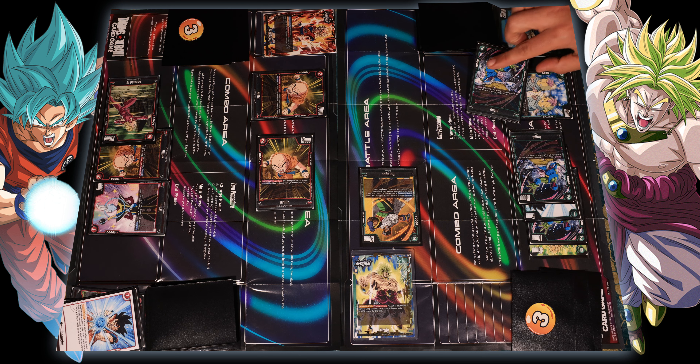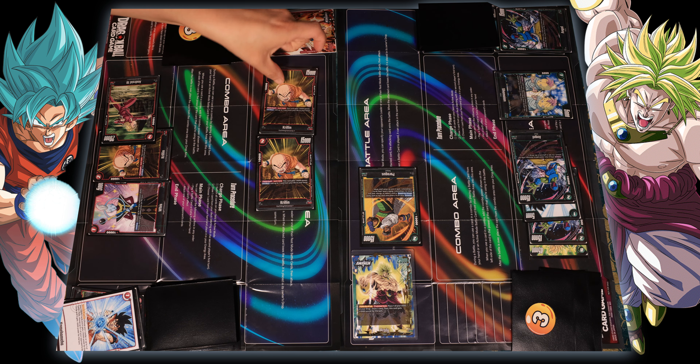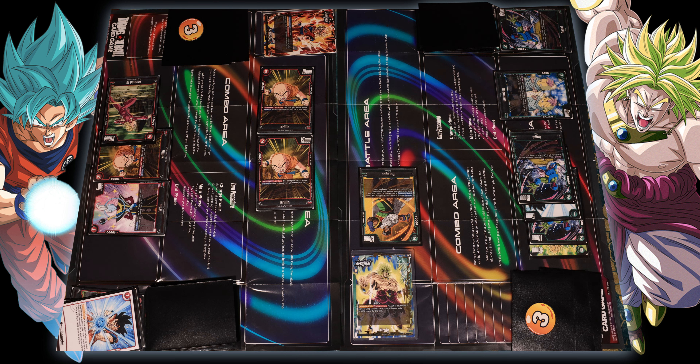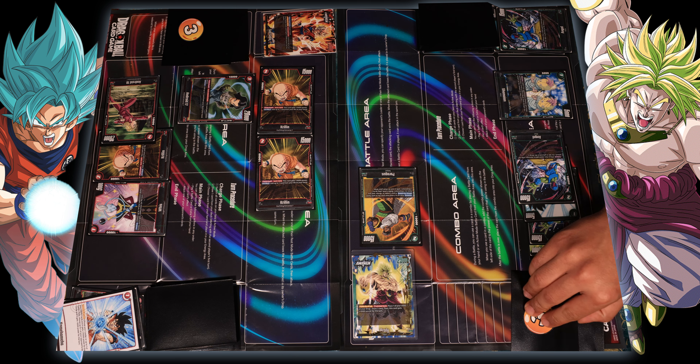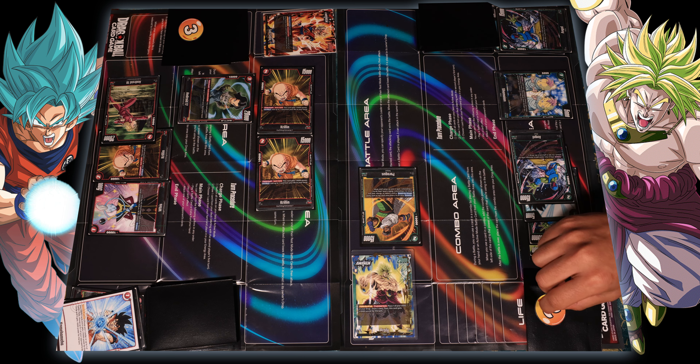Surviving that attack at forty thousand. Can you survive the other Krillin at twenty thousand? I have no blocks — I'm going to use his activate battle ability to give him an additional five thousand, so he's at twenty-five thousand, and combo ten thousand for thirty-five thousand total. Taking the hit drops me down to two lives — that's close. My Son Goku attacks your leader — he gets to draw one — thirty thousand to thirty-five thousand. Surviving that attack.